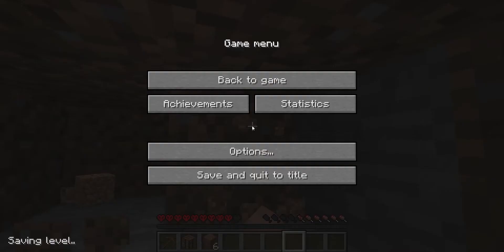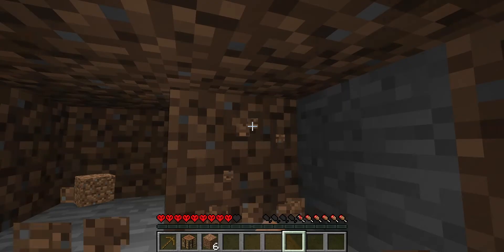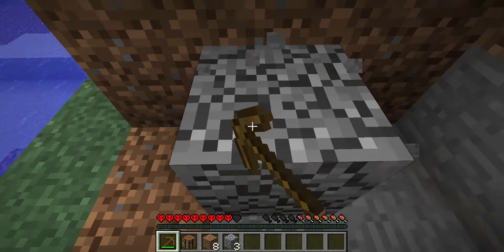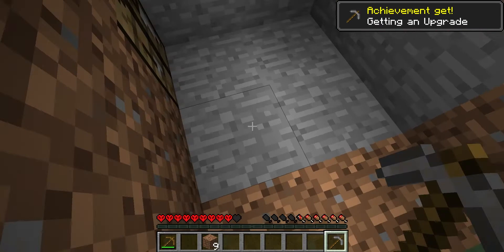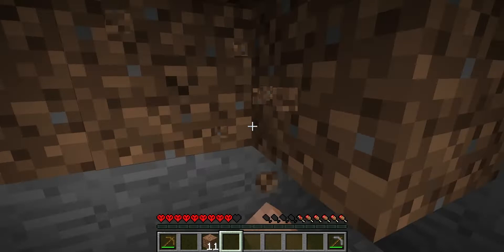Okay, I might just live in this. I mean, I said I wanted to live in the mountain, so why not live in the mountain? That's better. So we're getting an achievement now — mining stone. Yeah, I'm obsessed with achievements. Oh yeah, there it is: 'Getting an Upgrade'. So maybe I could mine out this. They finally changed the texture of the cobble.